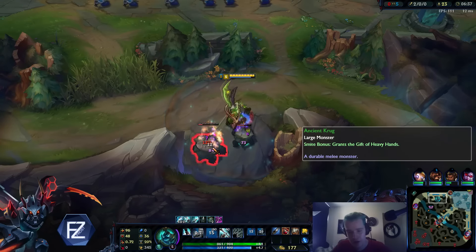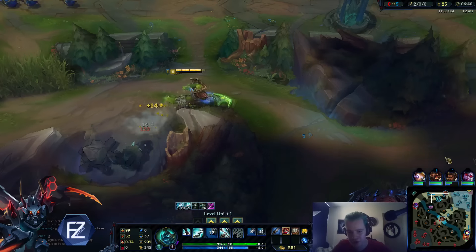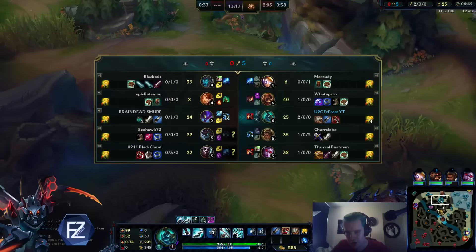I'm almost level 6. Once I hit level 6 on Hecarim, you can easily just gank whenever your ult is up to get a free kill, pretty much. So that's really nice.